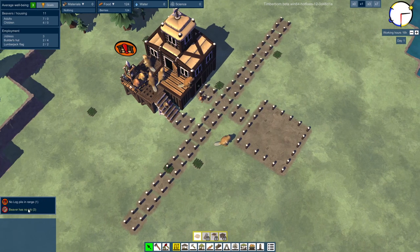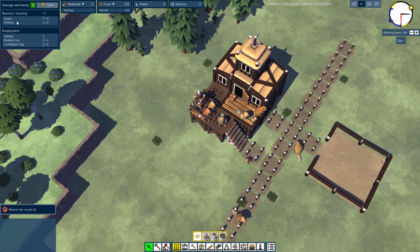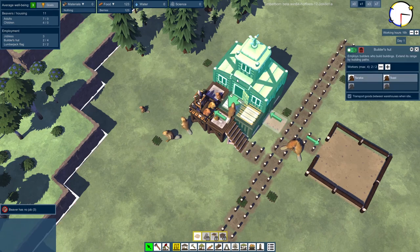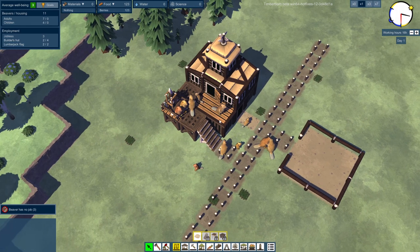We're going to have to get jobs for the rest of our beavers. We have seven adults and four kids. Two are in the builder's hut — they build stuff. And two are in the lumberjack area. So hopefully the lumberjacks are going to start lumberjacking.